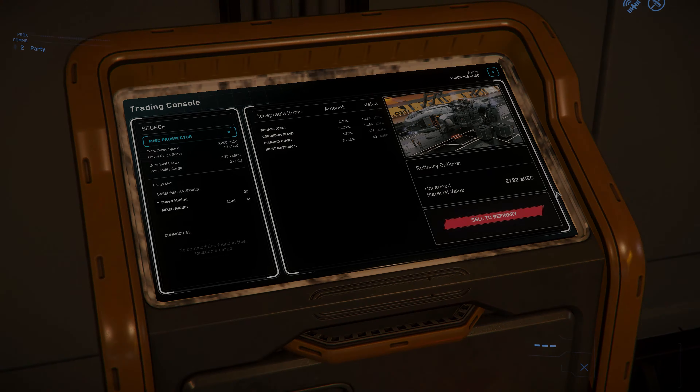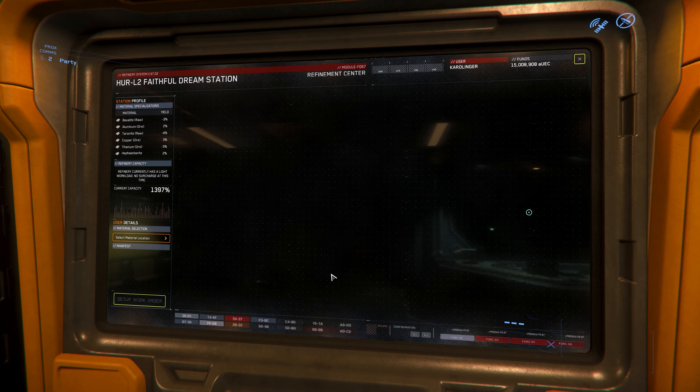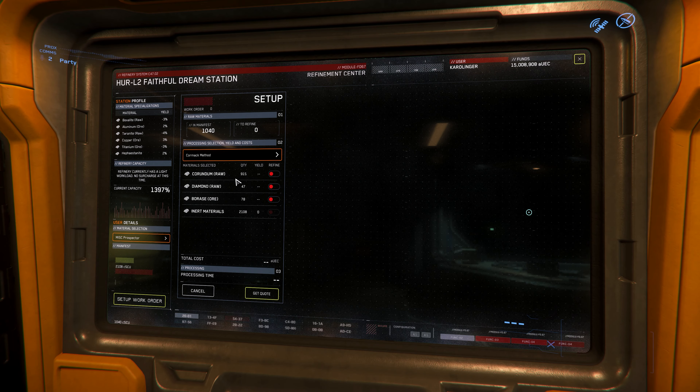We also find all mining consumables here, and there are also some ships to rent. The ROC is unbeatable cheap at about 4,000 UEC per day, or the Prospector at 43,000 UEC per day. In addition, a Cutlass Black as a transporter for the ROC — what more could you want? So we can start a complete mining excursion.